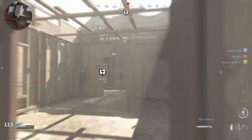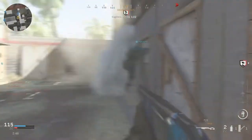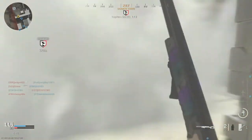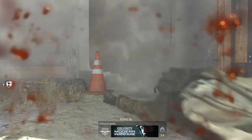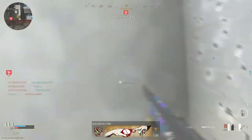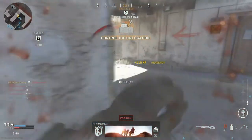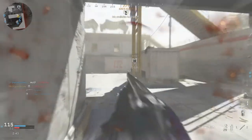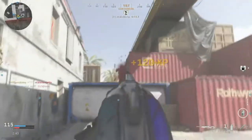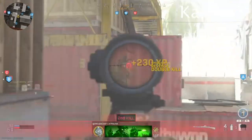One thing to note if you haven't used this shotgun yet: the slug rounds can be super hit or miss. A lot of people are getting really mad about it because with slug rounds, like a real shotgun, it can shoot super far, but if you shoot close range you can literally aim directly at someone and miss. Either way, with or without the slug it still shoots pretty well — as you can see here I'm hitting guys that are decently far away.